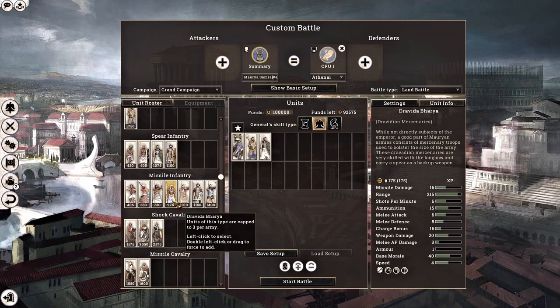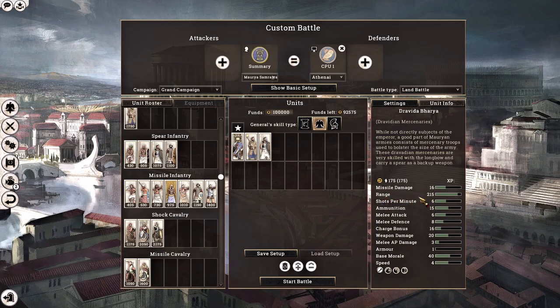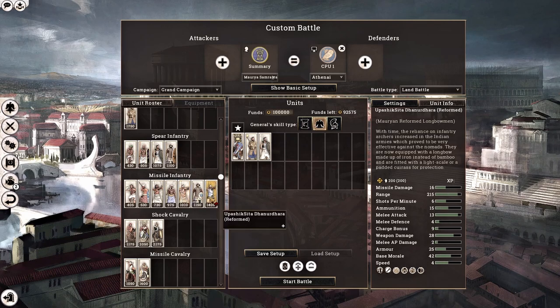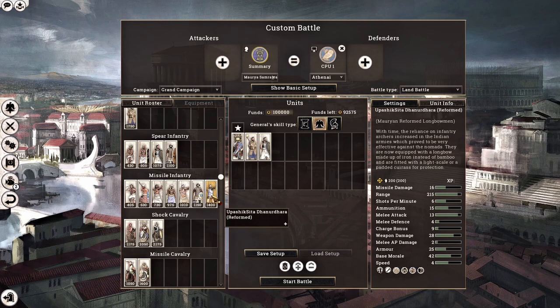The Dravidian Mercenaries are where things start to get interesting — they have a range of 215. The Mauryan Longbowmen have pretty much the same stats but with slightly better armor at 8 instead of 1, and 200 men per unit. And finally, our Mauryan Reformed Longbowmen have the exact same stats as the Mauryan Longbowmen, but they do have that armor of 25.